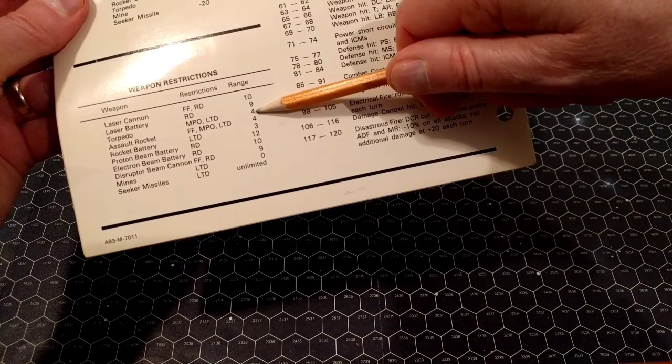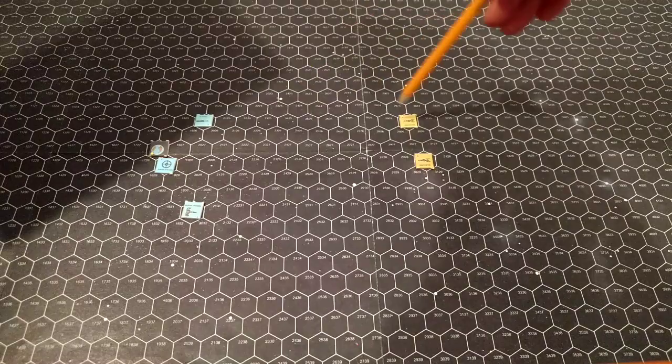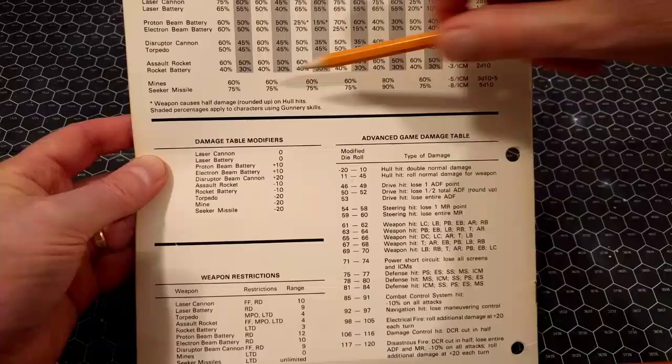Looking at weapon ranges: the frigate has a laser cannon, rocket battery, laser battery, and torpedo. At range ten, only the laser cannon can fire — it has a range of ten. The torpedoes are only range four and are Moving Player Only anyway. The assault scout and space station can't reach either. We're going to have the Zagata fire on the first Sathar ship, the Venomous, using the advanced rules chart.